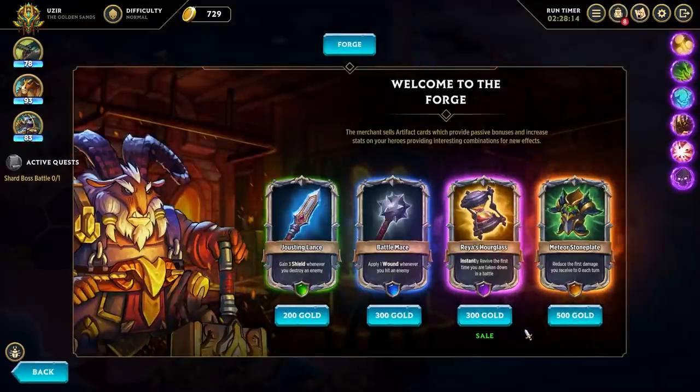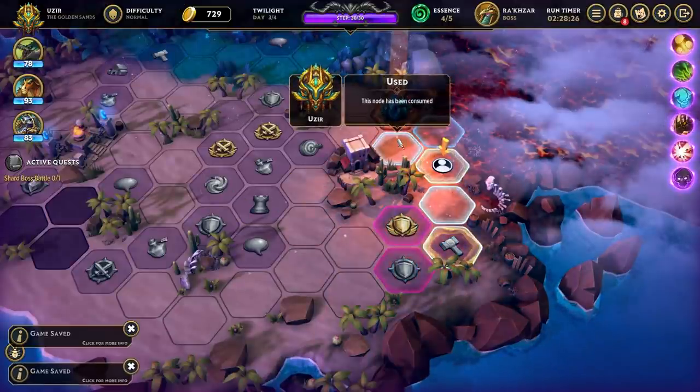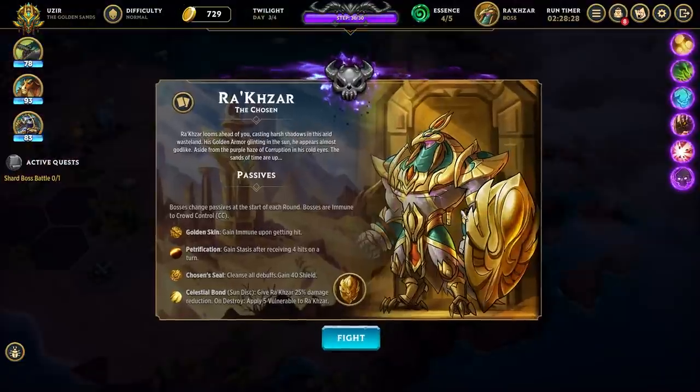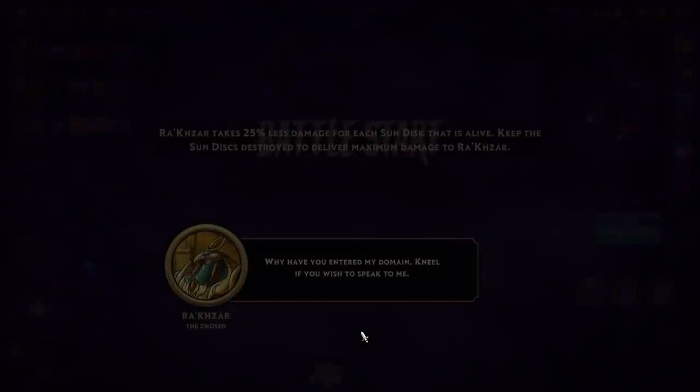Buy new artifacts — sure, don't mind if I do. These are uninteresting — maybe on another run. Reducing the first damage you receive every round to zero — like, that's pretty good, but okay. Rakazar — the one thing is, he does have the ability to cleanse debuffs. That could be kind of butts, but that's fine.